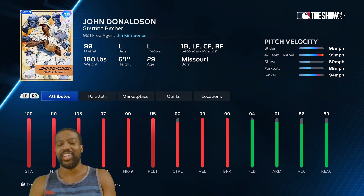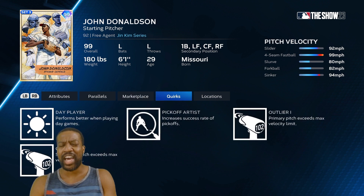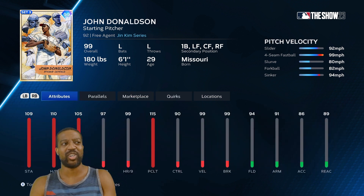John Donaldson, another Negro League superstar. Correct me if I'm wrong, but I think he's the only guy in the game with an outlier slider — though I think they may have added J.R. Richard with one too. He also has an outlier 14 fastball. This guy's going to be nasty — left-handed, dominant. He has a screwball, slurve — you name it, this guy has it. Very high Clutch, high H9 and K9.